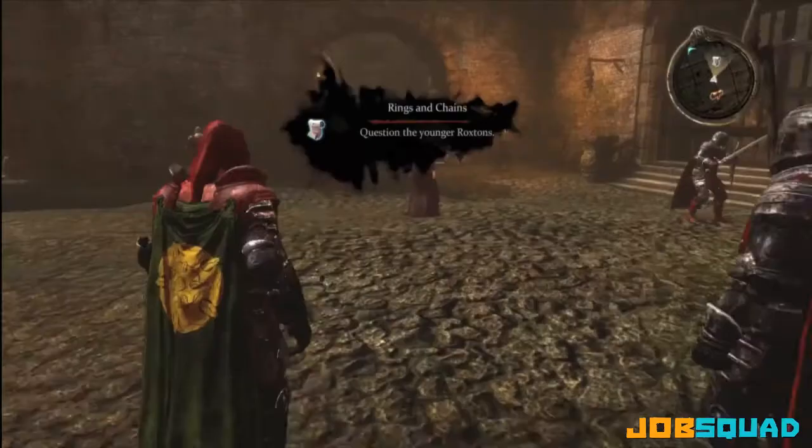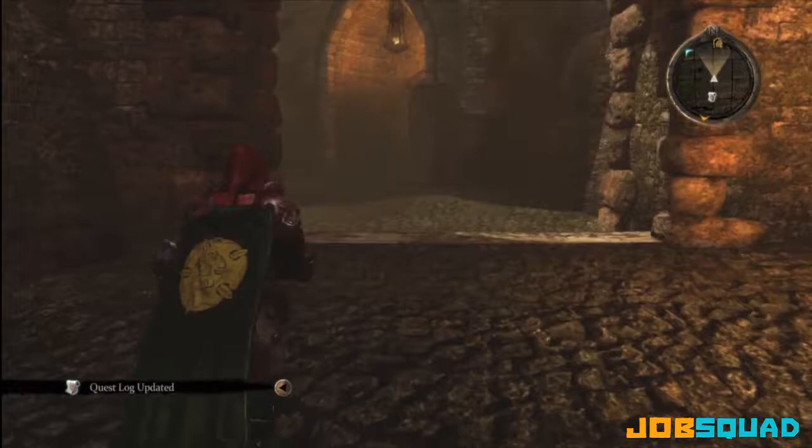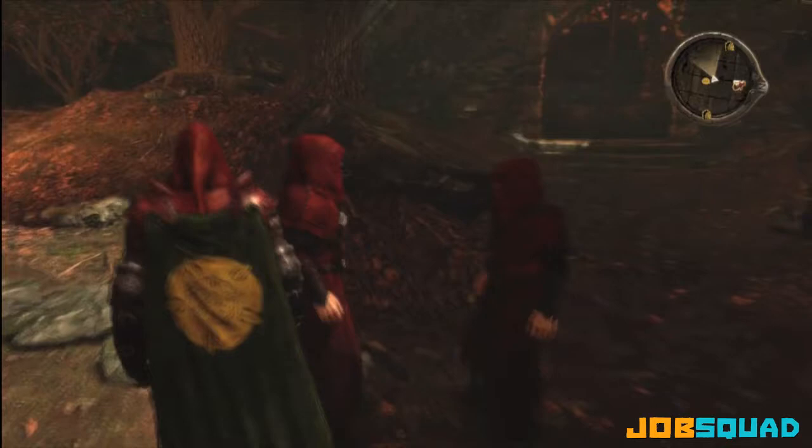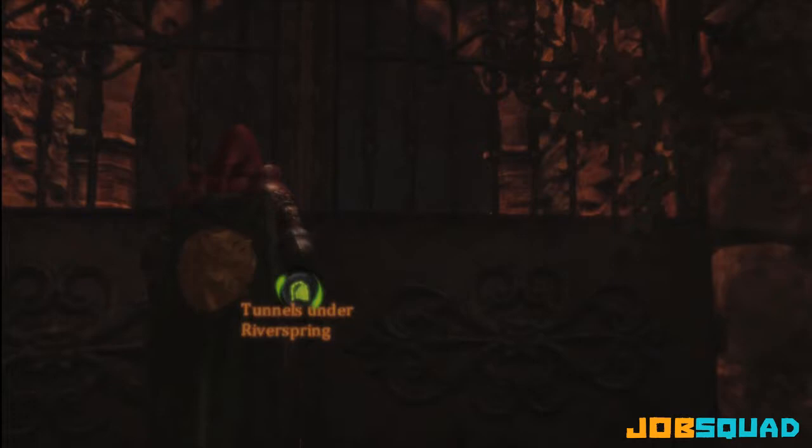You're going to enter the courtyard with your sister — run straight in front of her and go right over here. Now this is where your father's tomb is, where the burial ritual was. Go to the right and here are the tunnels where the tomb is located.